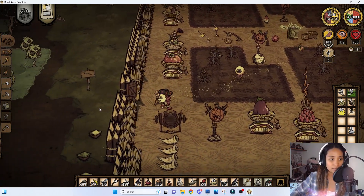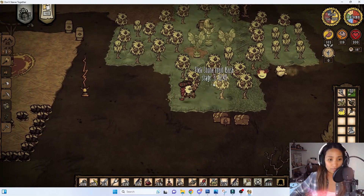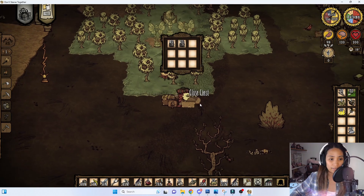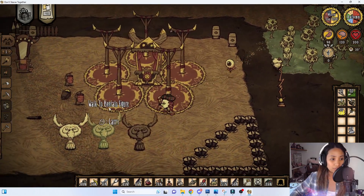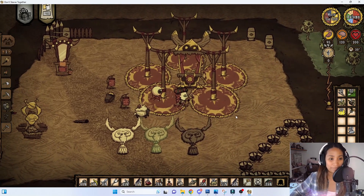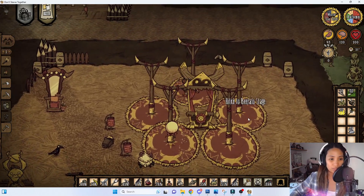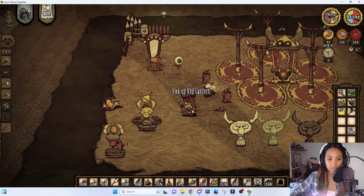We have a stone fruit area — like an avocado farm — where you can harvest unlimited rocks. I just put all the stone fruit I harvested in this chest. Next is our beefalo area for the Year of the Beefalo event. We designated this area for that event with decorations and trophies. This is where we do our pageant and dress up our beefalo.